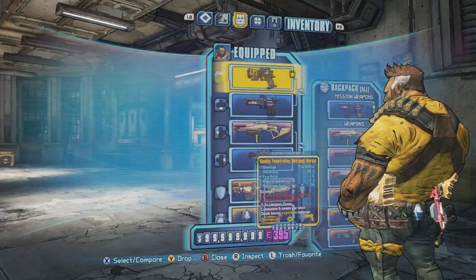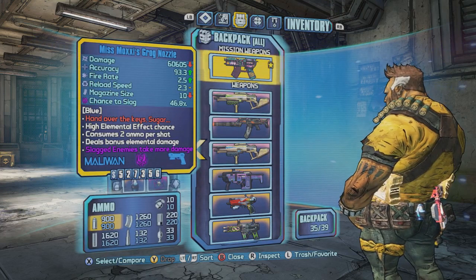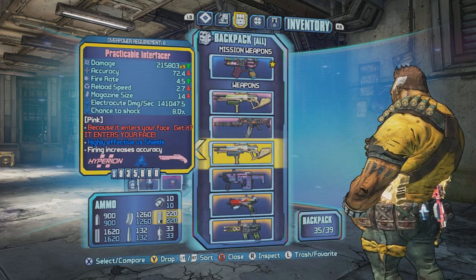It doesn't matter if your backpack is full — you will still get the weapons. So if you're at 39 out of 39, it'll just say that you'll be at 41 out of 39. It'll still give you the weapons.